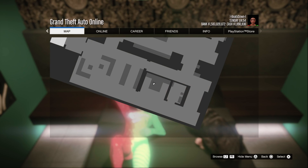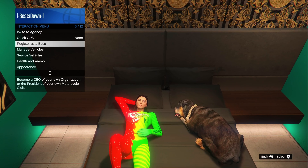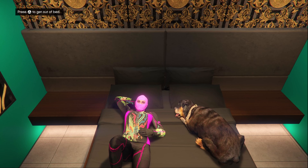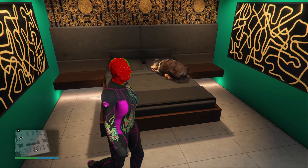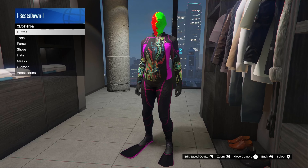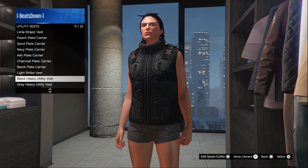Now hit the menu button and go to online, then quickly scroll through the list and back out. You'll now be able to bring up your interactions menu. Head down to appearance and change your outfit to the scuba suit, then leave the bed. Now go to your wardrobe and equip your heavy utility vest. Then make sure you save it as an outfit.